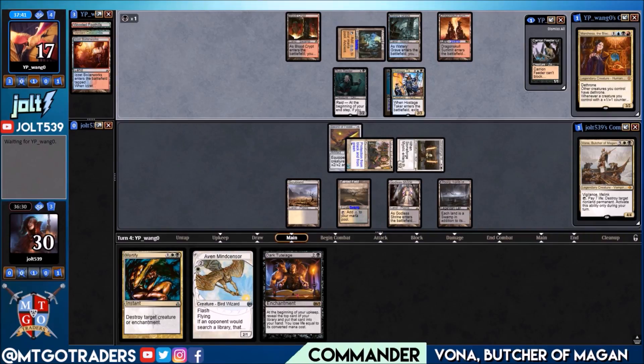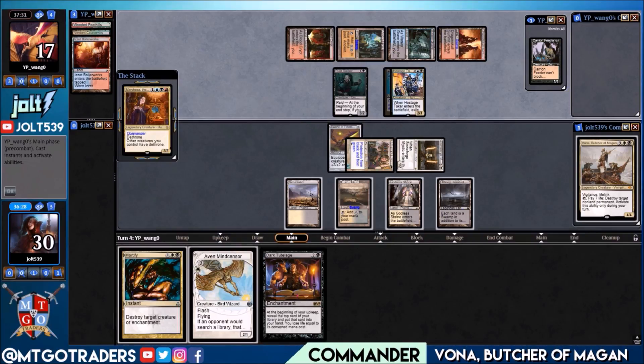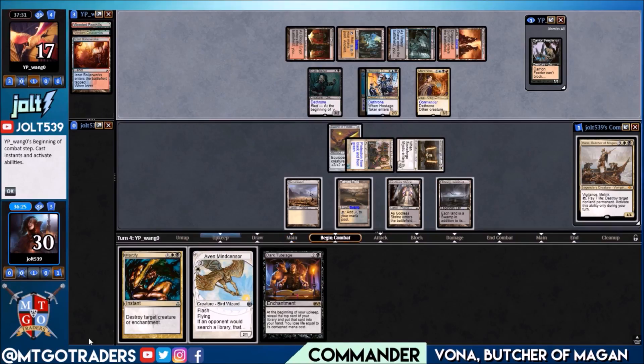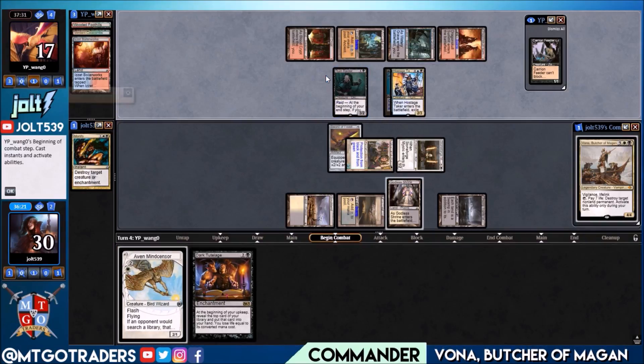Let's see how our opponent's tapping out — one, two, three more... they didn't show blue off the land but they might be recoloring there. This might be Queen Marchesa. At the beginning of combat, let's go for Mortify to destroy Queen Marchesa, then leave up Path to Exile and pass to our opponent.